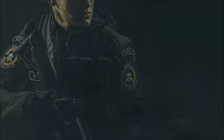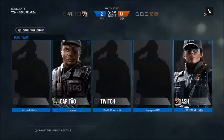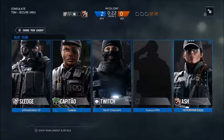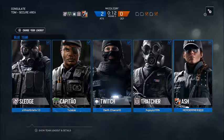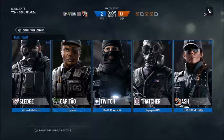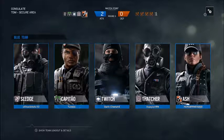Alright, we're attacking. Thanks. Already. Alright, onto the next game. We're attacking again. We got Sledge first, Teo, Twitch, Thatcher, and Ash — which is me.